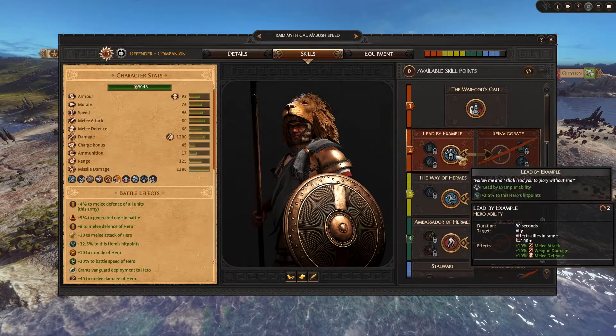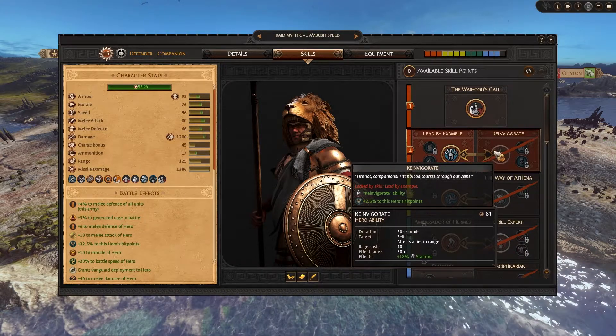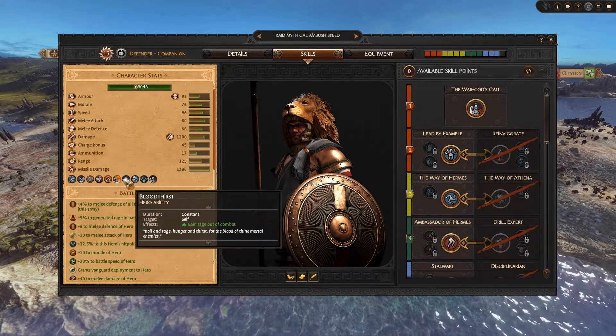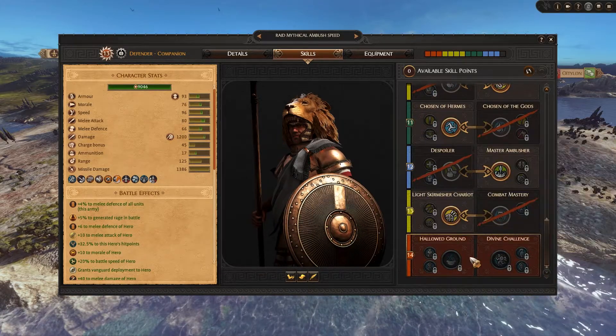Note that Reinvigorate costs 40 rage to use, while Lead by Example does not. So you may want to pick skills that boost rage in and out of combat. Right now I didn't select any of those since the only rage skill I'm taking is Hallowed Ground, which I'll touch upon later.